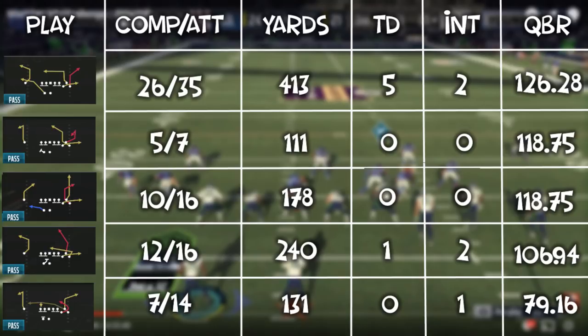I took his five most called passing plays, all out of the Gun Bunch formation, which included Corner Strike, 518 Hook, Pat Sail, PA Post, and Bunch Trail. I compiled all of the normal passing stats to ultimately find his QBR when running each play. Corner Strike ended up being his most effective passing play with a 126.28 QBR, while he struggled the most running Bunch Trail, going only 7 for 14 with no touchdowns and a pick, resulting in a 79.16 QBR. So Corner Strike ended up reigning supreme at the Madden Challenge tournament.